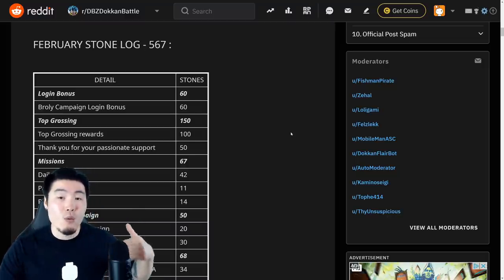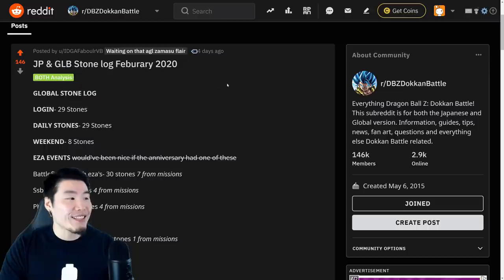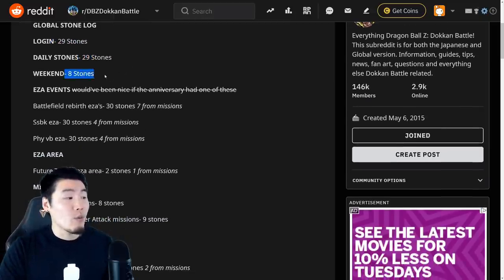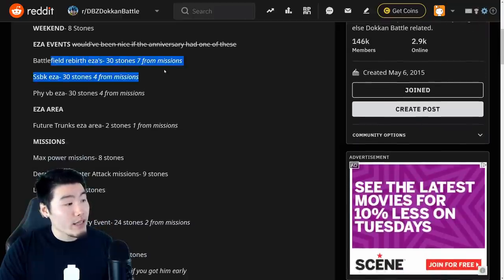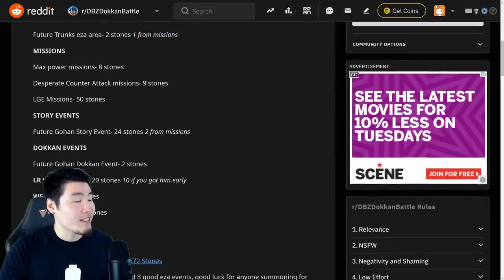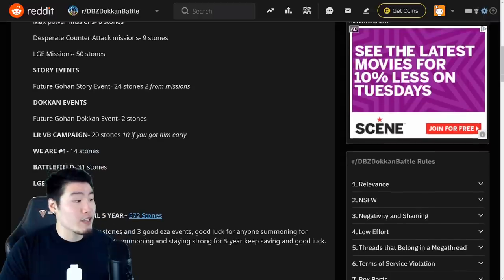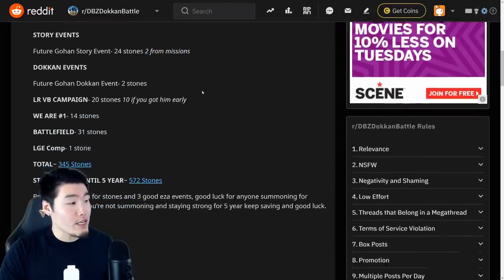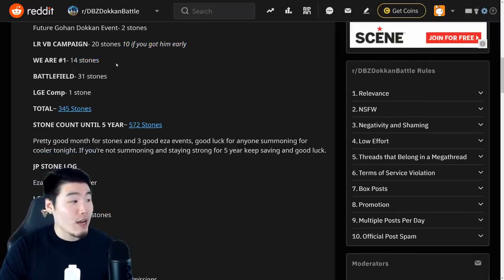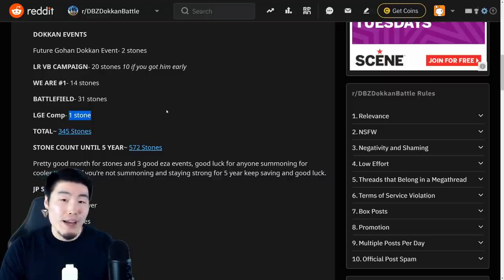Just to show that they're still keeping this pace with free stones, let's check out a recent stone log by IDGAF about LRVB on Reddit for the month of February — last month on Global. For logins we got 29, weekend stones 8, a couple of Extreme Z Awakenings gave 30 stones, plus 7, 4, and 4 for missions. Extreme Z Area gave 2 stones, 1 stone for missions, Max Power missions gave 8 stones, 9 stones from the Desperate Counterattack missions, 50 stones for new Legendary Goku event missions, 24 from the Future Gohan Story event, 2 for missions, 2 from the Future Gohan Dokkan event, 20 stones from the LR Vegito Blue launch plus 10 extra if you got them early, 14 for top grossing, 31 for Battlefield, and 1 extra stone for the Legendary Goku event compensation.